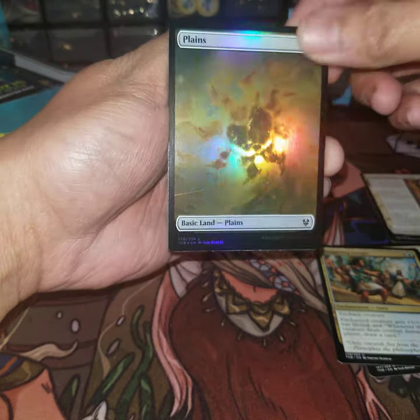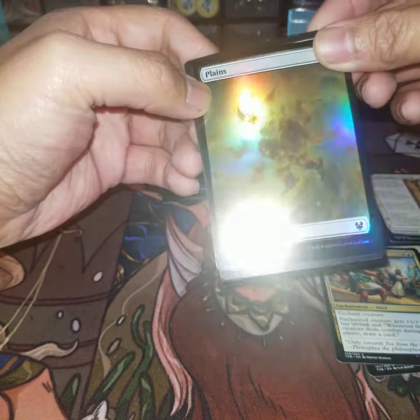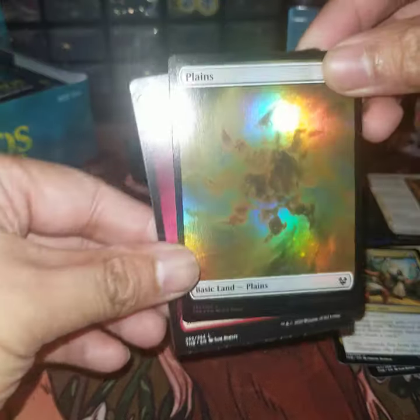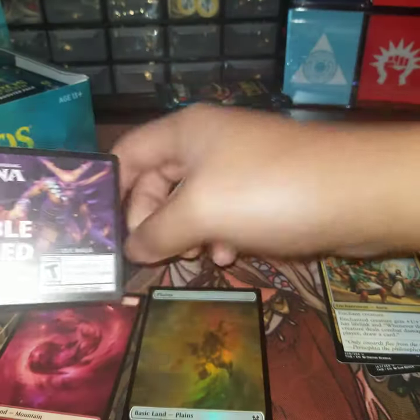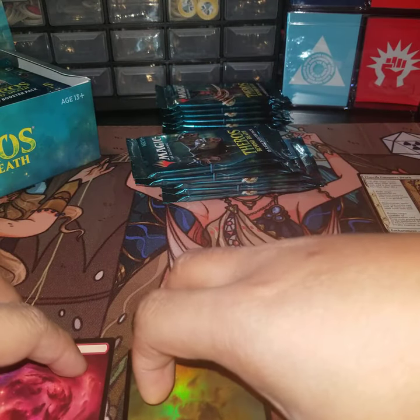Oh very nice — and it's a full-art Nyx Plains, very cool, though there are a lot of print line scratches on it. And a regular Mountain. No table, not even a token — that sucks. But the saga is very cool.